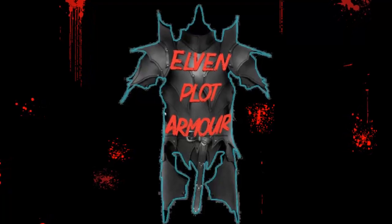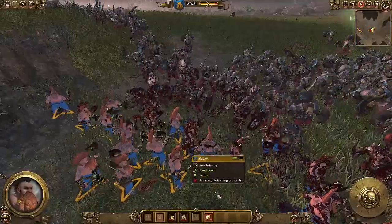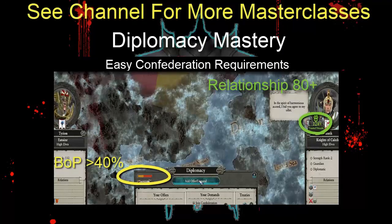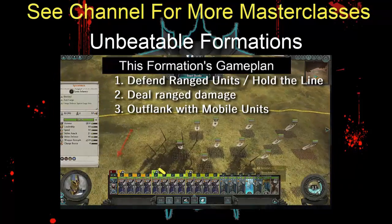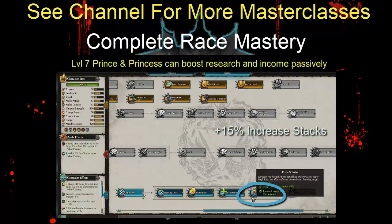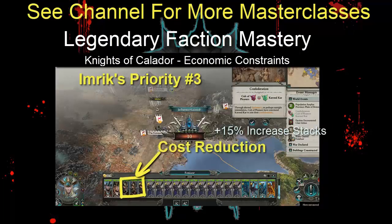Melee sucks on Legendary difficulty. We've all heard it before — range is the superior way to play on Legendary difficulty, but is it because of AI bonuses? The answer is it has more to do with how they operate on the campaign map than on the battlefield, and the impact you do feel on the battlefield exacerbates issues in the combat system on every difficulty.